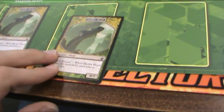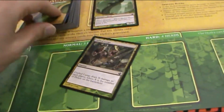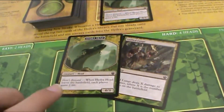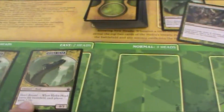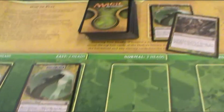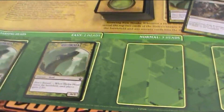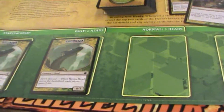Whenever a Hydra head is removed from the field and sent to the Graveyard, you look at the top two cards of the deck — and look, we got a Hydra head. Any sorceries are sent to the Graveyard, and any Hydra heads are put on the field. So even though we felt like we did something productive, we really didn't — we just got another Hydra head on the field. The idea is to get zero heads on the field in order to win the game.